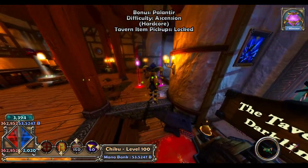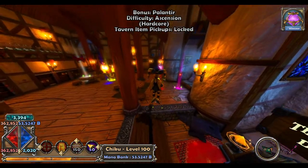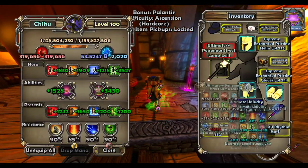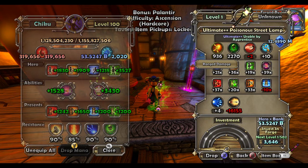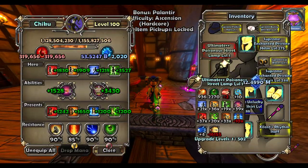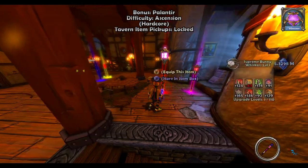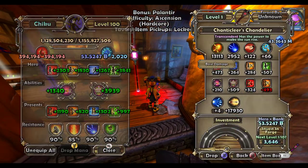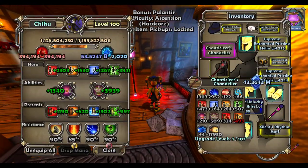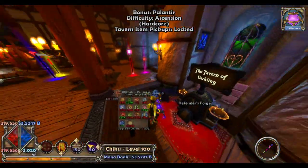Another basic thing to look out for: there are generic weapons and then there are weapons that are rewarded for map completions. Some of them can look the same — like this lamp post is a generic, you can kind of tell because it says ultimate plus plus and has a weird name like 'Poisonous Street Lamp,' and the description just says usable by Apprentice. Then if you look at this one, it actually has a normal, specific name and a unique description like 'has the power to make the sunrise' — and it doesn't label its quality tier like transcendent.